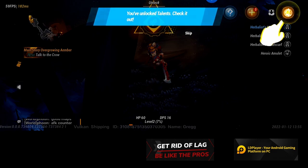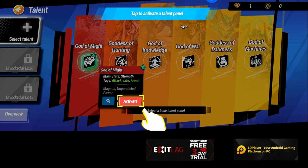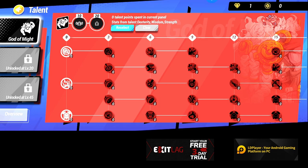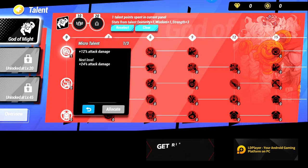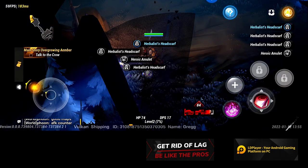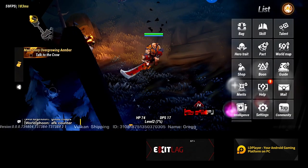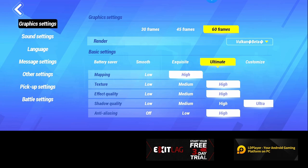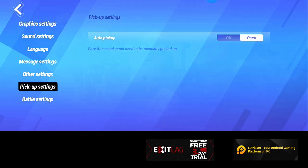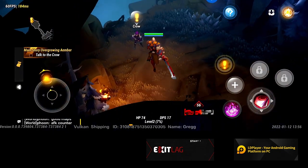I got my first blue item already - nice. Talents - God of Might activate. Plus 12% attack damage. Sure, why not? Now I want to go check that setting for pickup. Rare items and gear need to be manually picked up. Okay then.